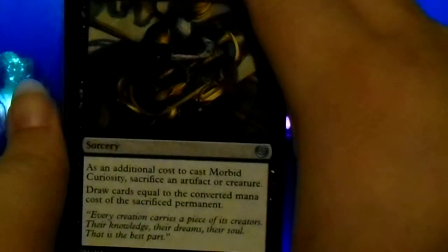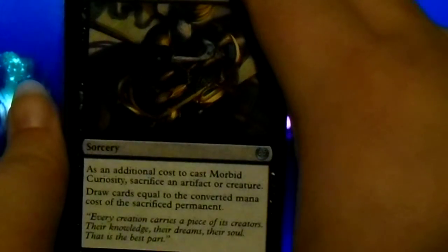Morbid Curiosity: as an additional cost to cast it, sacrifice an artifact or creature. Draw cards equal to the converted mana cost of the sacrificed permanent.